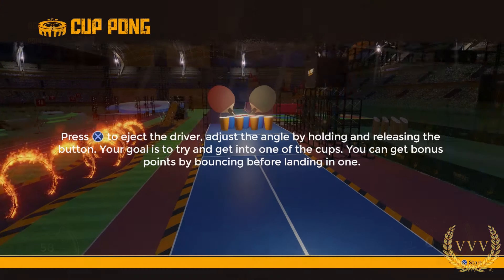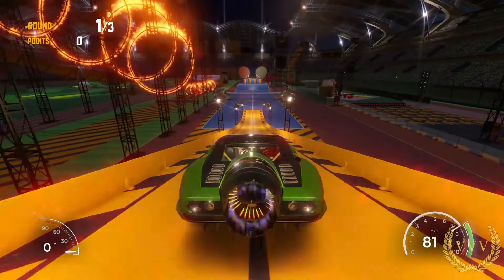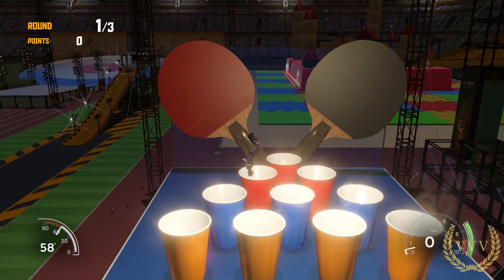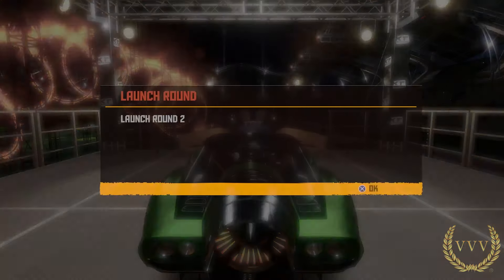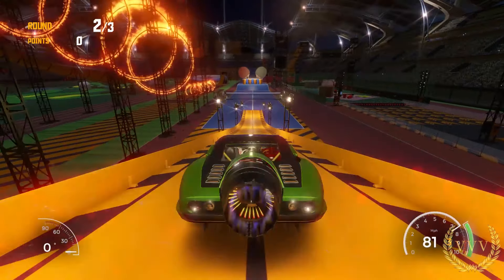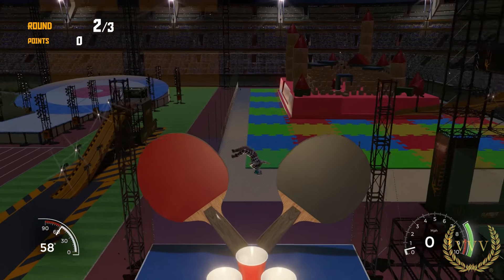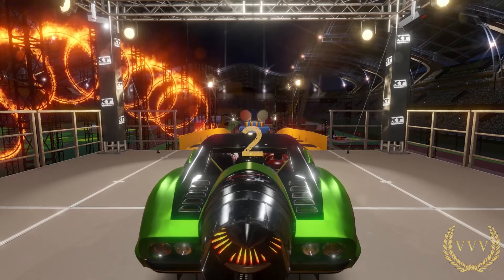Third attempt — 400 points the target. Similar launch — I thought I was going to land very short, then pressed the X button which gives a little boost in the air, but still not enough. Going to need some seriously good cups. Attempt two of three — where are we going to land? Looks like a blue cup — it is a blue cup: 168 points. Going to need a red cup.